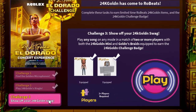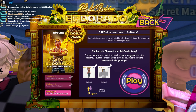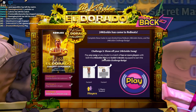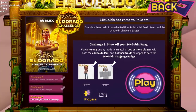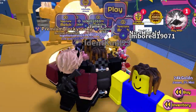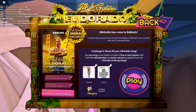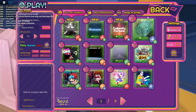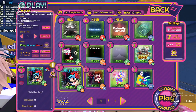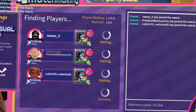Challenge three: play any song on any mode in a match of two or more players with the 24k Golden Mini and Golden Braids equipped to earn the badge. That's why you can't use a VIP server. I've already got the required items on my avatar, so let's go ahead and play.